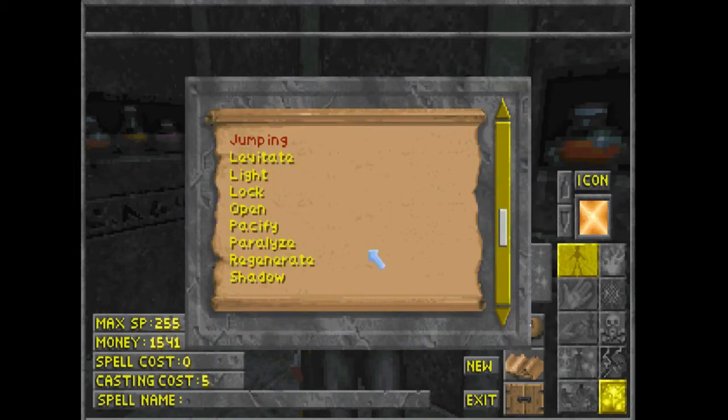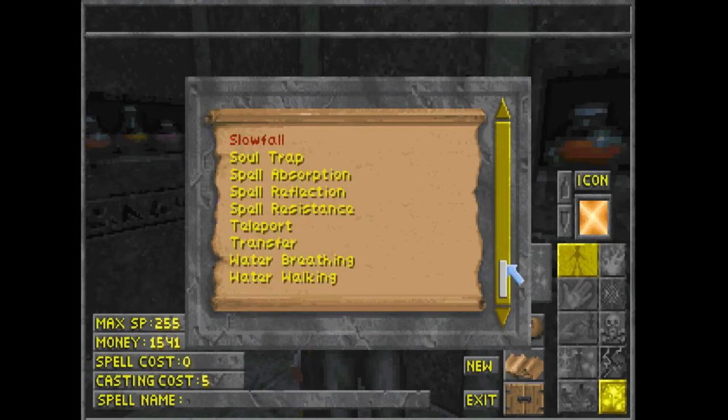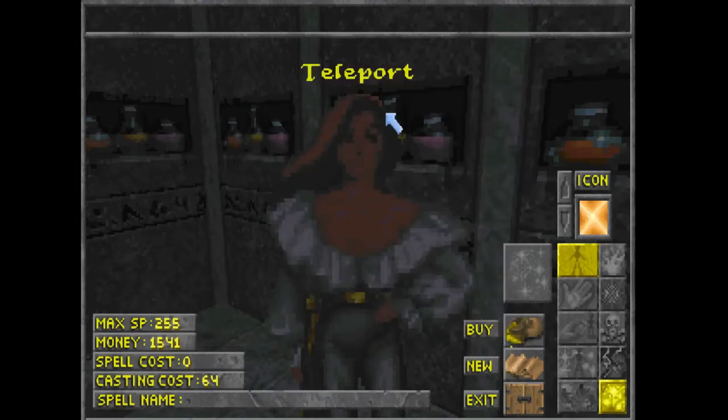Another really important spell to make is Teleport. That basically allows you to anchor to one location. You can travel to wherever it is you need to go — whether it's a quest or you just want to visit another region — but you want to be able to get back to wherever you're leaving from without having to spend days upon days traveling again. You can just mark your location and then later on when you're ready you can teleport home.